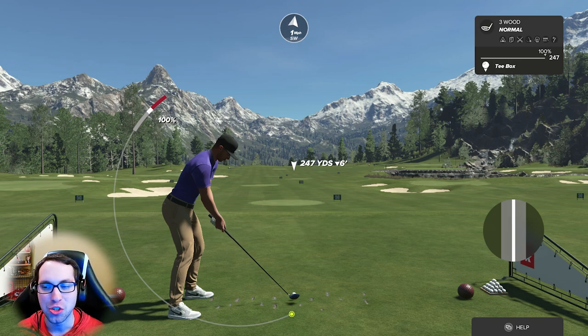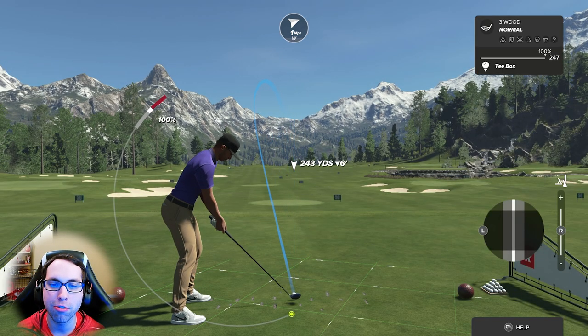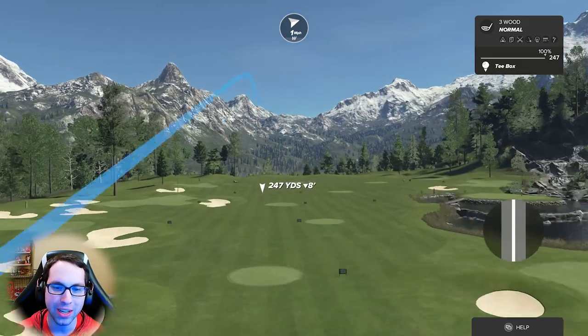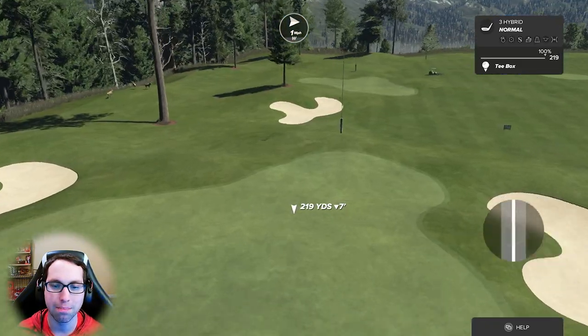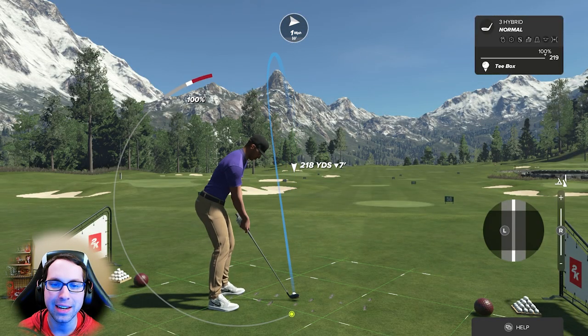That's how left stick shot shaping changes distances and how you can use it for distance control. Don't mess too much with shot shaping unless you can hit good tempo and swing plane — swing plane is really punishing in this game, especially when you add shot shaping. Now, draw and fade can also take off distance into a green. Let's hit a hybrid with a little bit of fade.